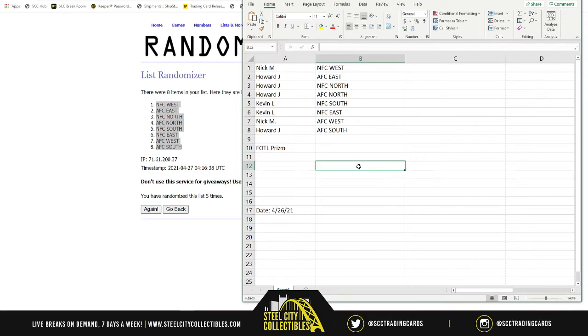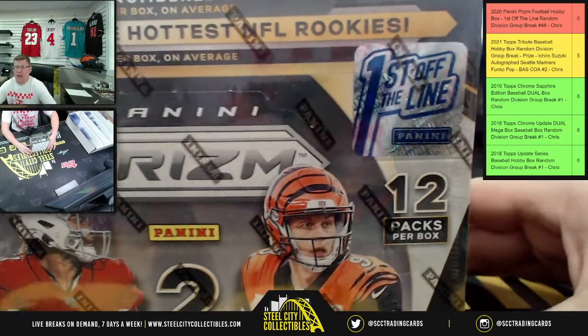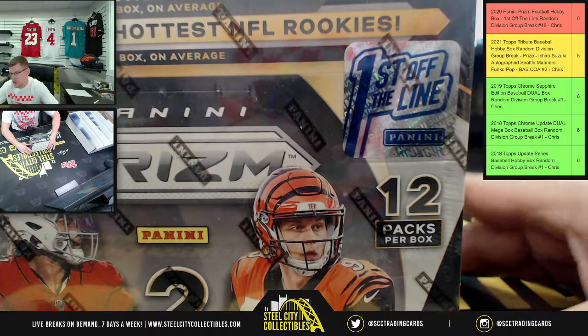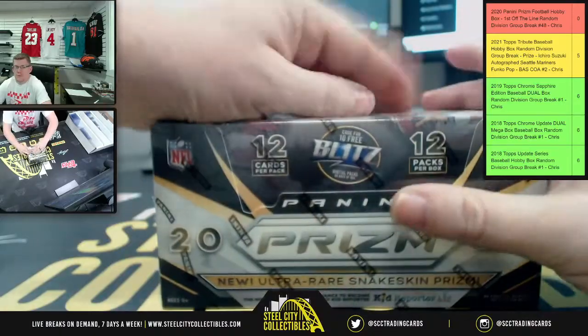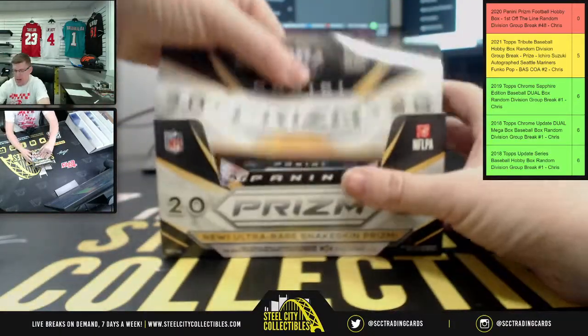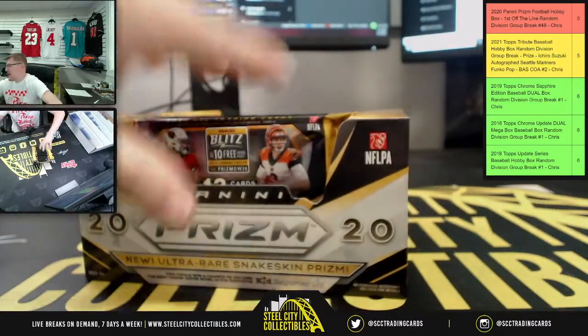Okay y'all, good luck on the box. Here we go. There it is. So again, this is the first off the line box — right there, there's the first off the line sticker. I want to erase all doubts. There you go. Pop the top off the convertible.